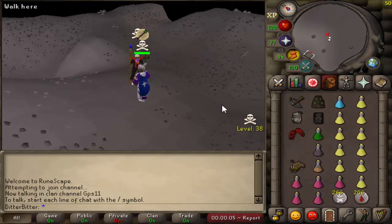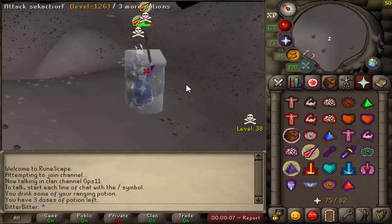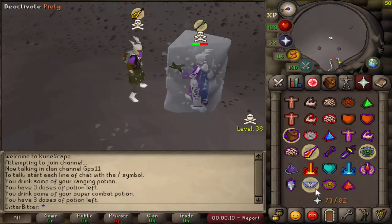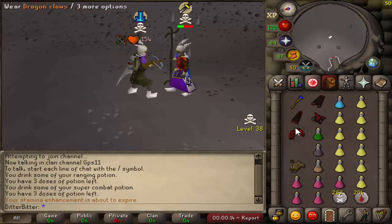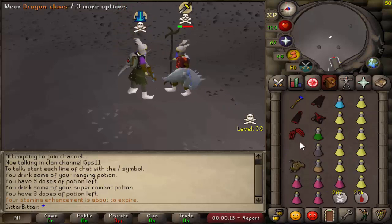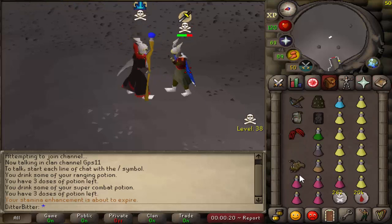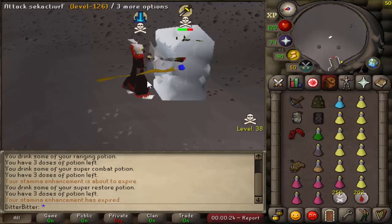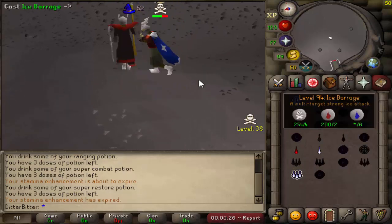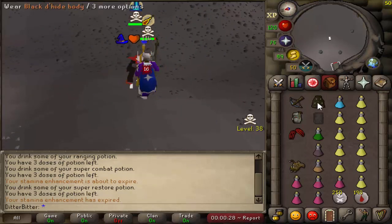Catch a freeze on him — I think this guy might have a crystal shield. Spec him — aw shit spec. Yeah he does have a crystal shield. He's got the verx tank as well. So he doesn't have a defender — he's just straight rocking the crystal shield.